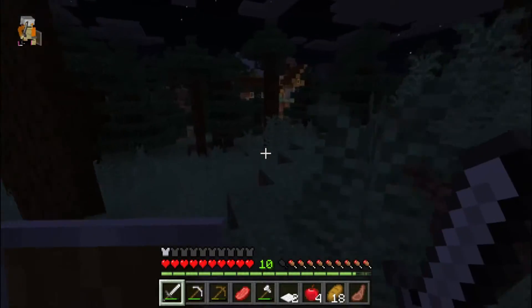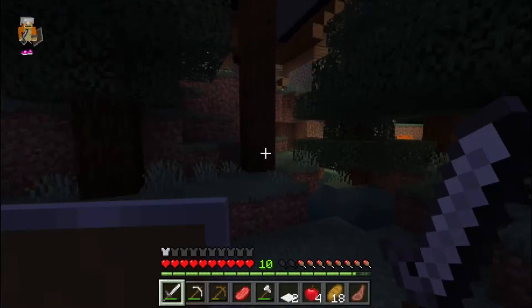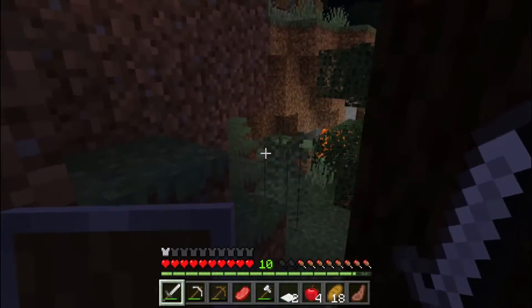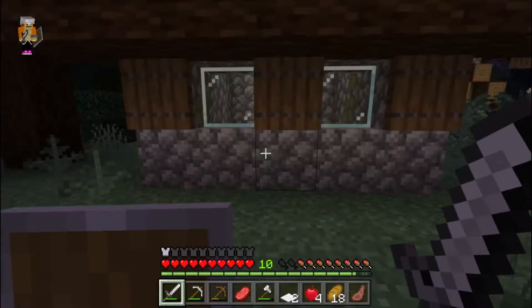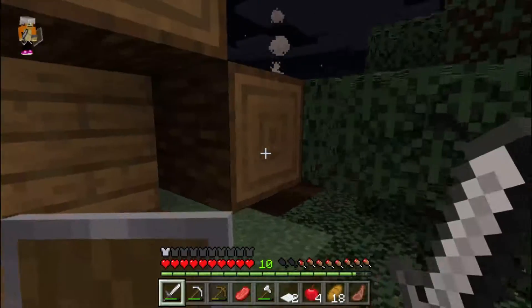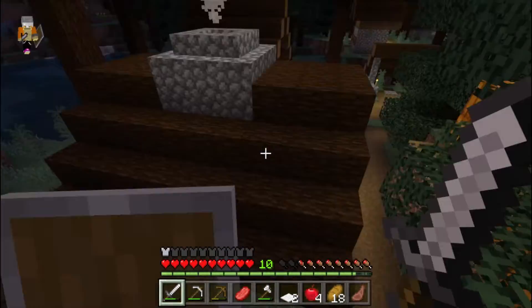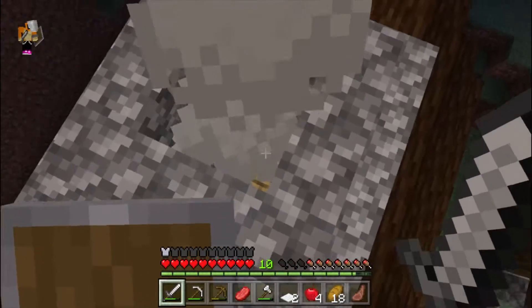Here we are — here's the village. Right next to it is some lava, which is cool I guess, not really. I've already gone into all the places but I didn't see any villagers, so if you guys know anything about that please let me know because I'm very confused.